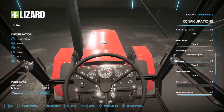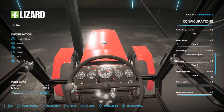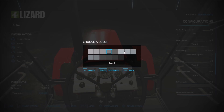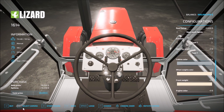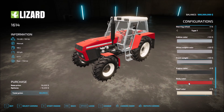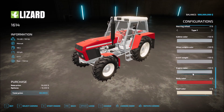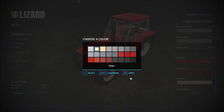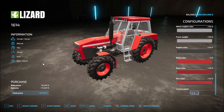Steering wheel — we have to go inside the cab to see this. Steering wheel type one, the one with the knob for easy turning, type three, type four, and back to type one. Then we have cabin color with different colors, wheel weight color, engine color — a little darker there — roof color, and rim colors. That's all the configurations for this Lizard 1614.